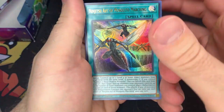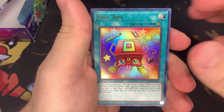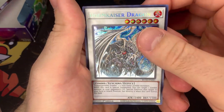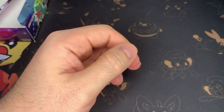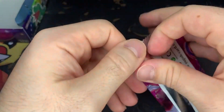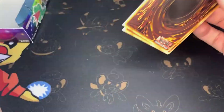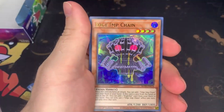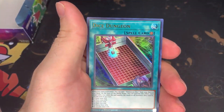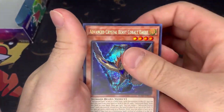Only two more packs after this one. Dynabyss, Toolbox, Doom Cry's Dragon — that's actually a really nice card. I gotta believe, that's all you can do. Edge Imp, Dice Dungeon, Earth Bolt Star, and Advanced Crystal Beast.